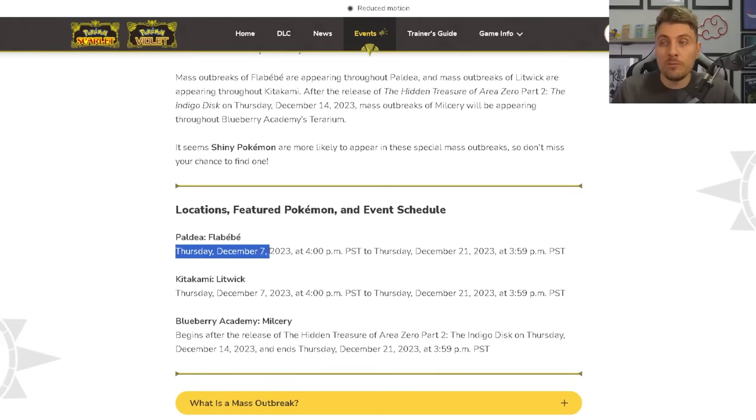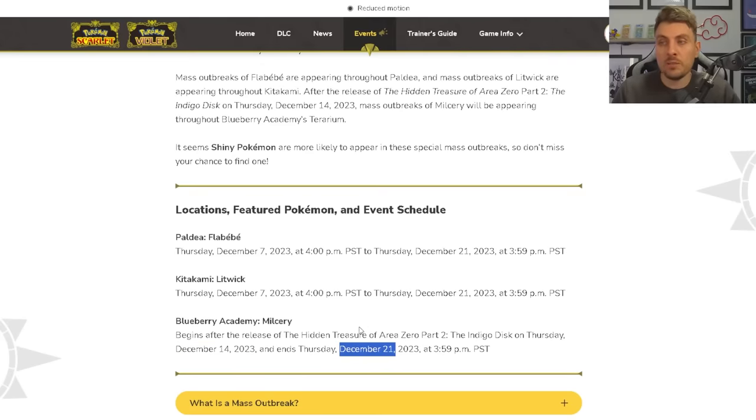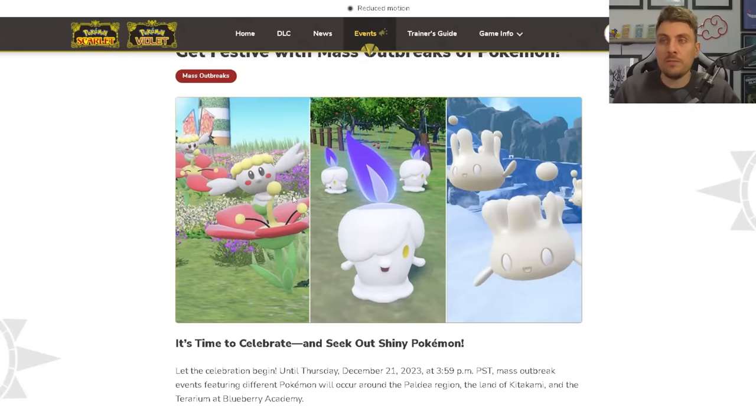The event runs from the 7th of December right up until the 21st, but Milcery won't be available until the 14th of December, running until the 21st as well. So you have about two weeks to take advantage of the event for Flababy and Litwick, and once the Indigo Disc drops you'll be able to access and hunt the Milcery too.